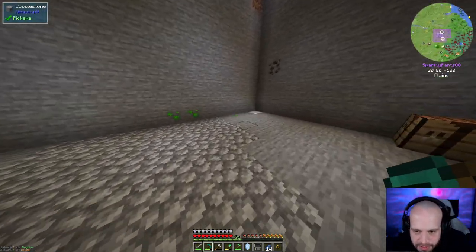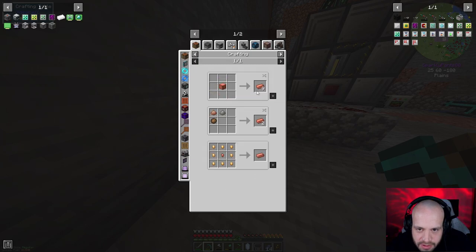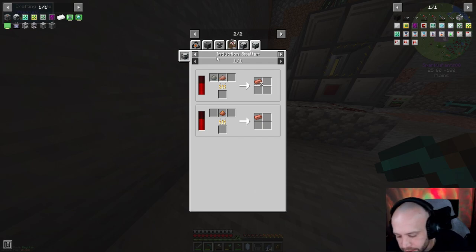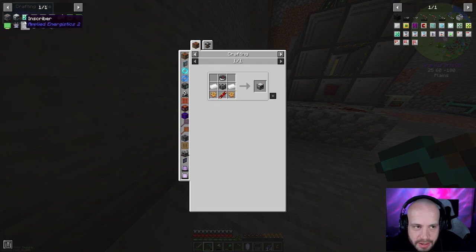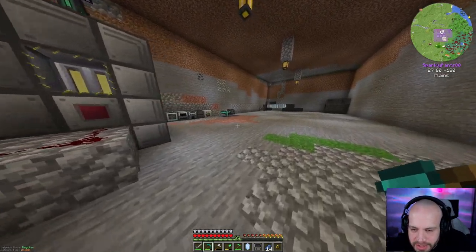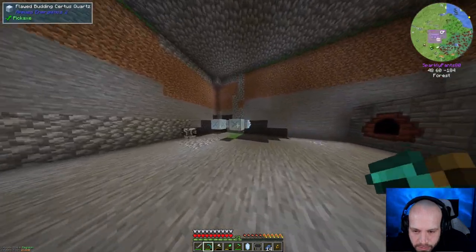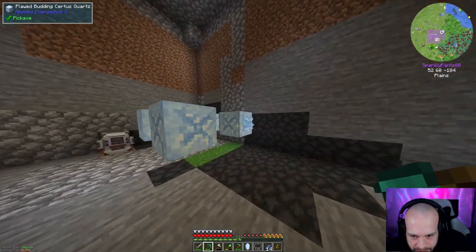Don't think it'll be that bad actually. The centrifugal separator needs Constantan - that's nickel and copper, that's fine. We need nickel, copper, tin, iron, gold. For the crushing macerator - flint block, copper nuggets, stonecutters which are just stone - we could do this. Let's make that our aim today because we need to get slime ball production going. So we've got a charger, we've got our flawed certus box there - we can see the certus quartz is starting to grow. That's the very first one - it does take a bit of time, but that's how we're going to get certus quartz long term.